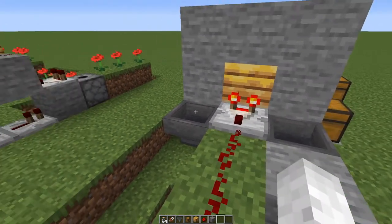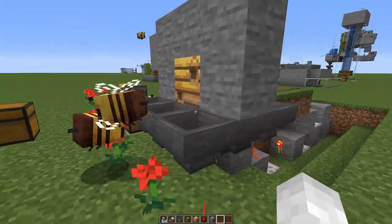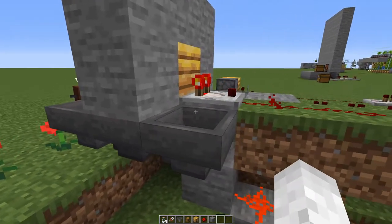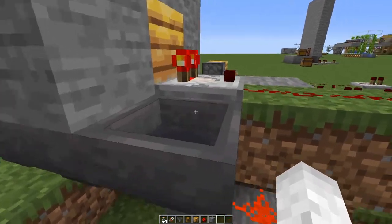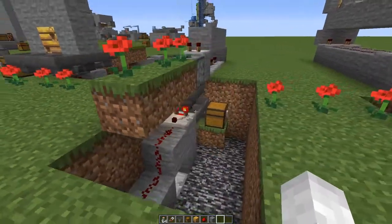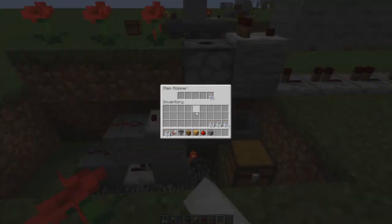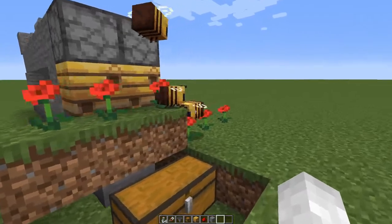I only recently discovered the dispenser-needs-to-be-full issue. To combat that, I put hoppers all the way around here and hoped they would pick up the ejected honey bottle. The problem is a lot of the time the honey bottle would actually land on top of the comparator, so there was no way to pick it up. Design number three - I don't even know what I was trying to do there. I had redstone out the back, redstone out the front, comparing a locked hopper. Let's just not even look at that.